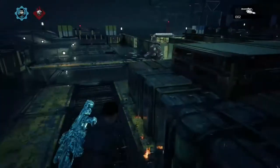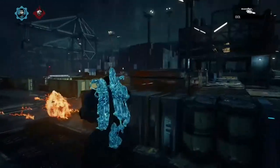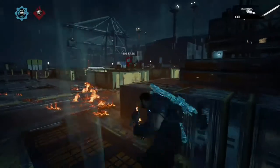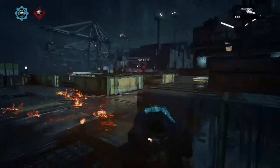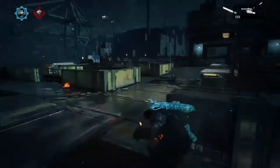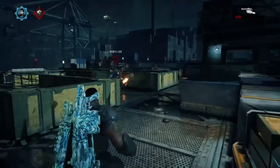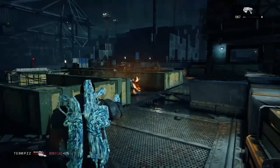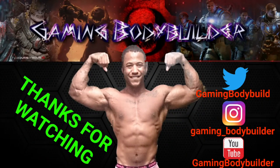He baits out one of my flame grenades with a rollback — make sure that doesn't happen again. He tries it again but I'm not falling for it. I know exactly where he wants to go — he's going to cut into the drop and try to come back out. Easy kill. GG. If you enjoyed the video and it helps you out, don't forget to like, subscribe and comment below. I'm Gaming Bodybuilder, signing off — peace.